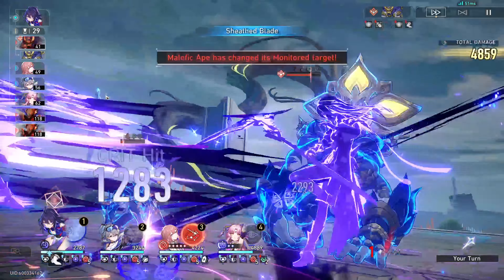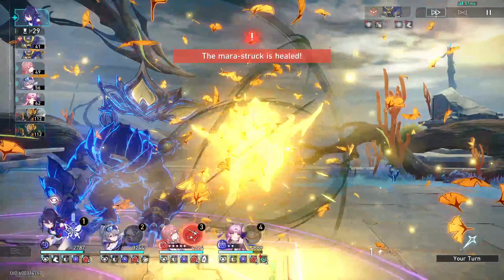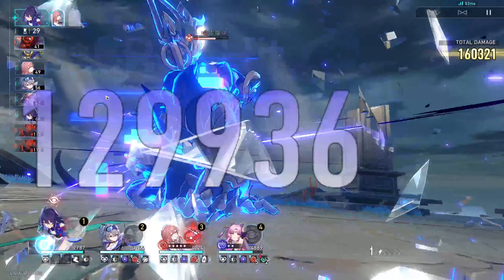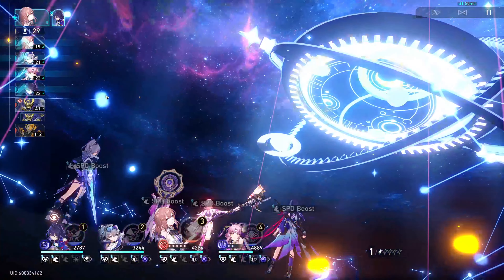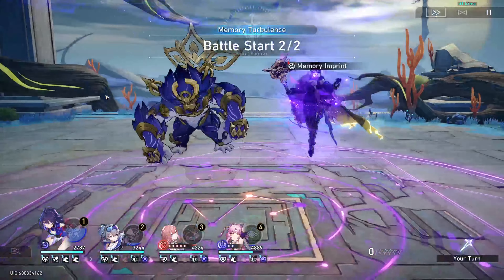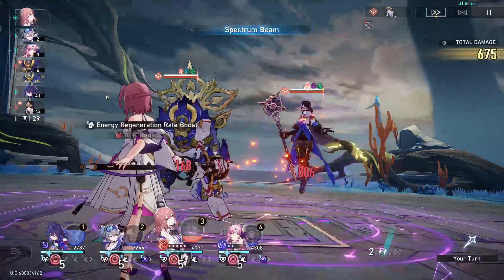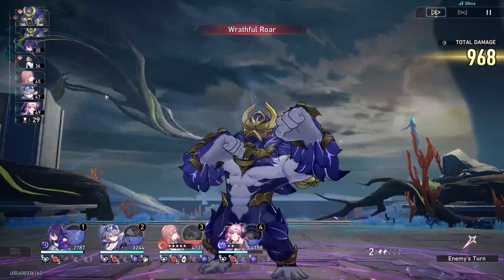Pay attention here — I'm going to use Z-Lay's ultimate right as it's up. You'll notice she actually gets a resurgence buff because the ultimate kills off one of the side mobs because of the memory turbulence. So you actually don't have to always focus the side mobs for resurgence buffs. If you know the damage can kill off one of the adds by focusing the main target that has the memory turbulence, that's one way you can cheese it and get your resurgence proc.